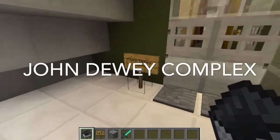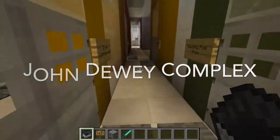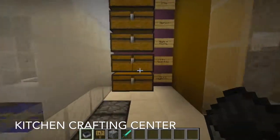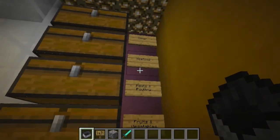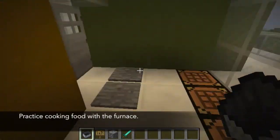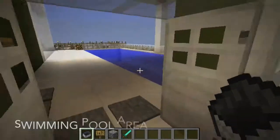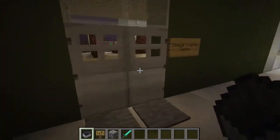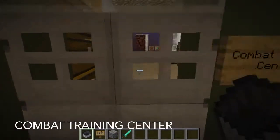Now we are at the John Dewey Complex. The first room I would like to show you is the kitchen crafting center. I have stockpiled a whole bunch of food so that teachers can practice making food with the furnaces. Next is the swimming pool area, followed by the combat training center.